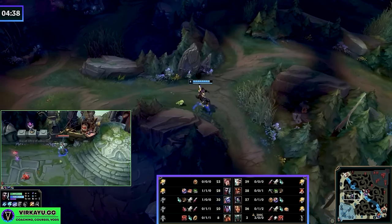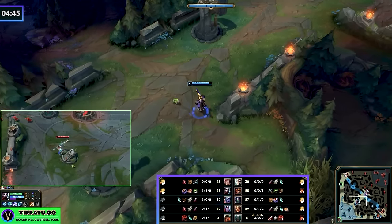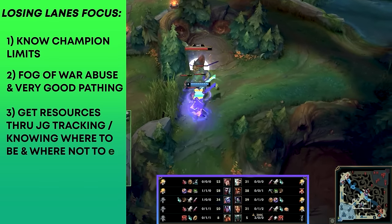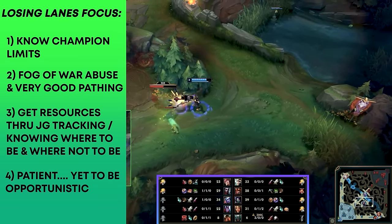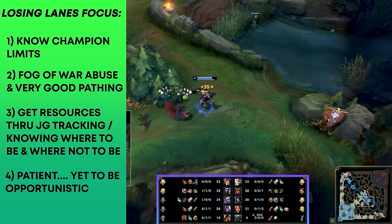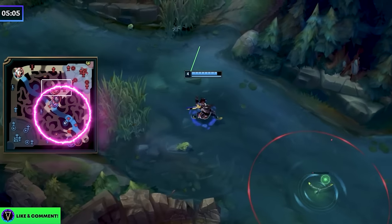One of the things that are very important for an Echo or any jungler in these scenarios to get back into the game is being undetected. When your laners are simply going to be smooth braining their existence and the enemy jungler really doesn't have to do much other than shut you down, it's very important that you know your own champion limits, you know how to juggle with fog of war, you have to get resources when behind through jungle tracking or recognizing lane states, and you have to have patience. But also the chances that you could see for a free engage and a kill — you have to take them. However, those will be few and far between.